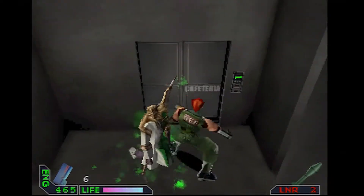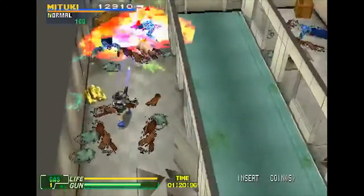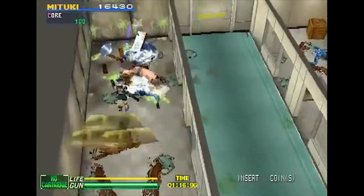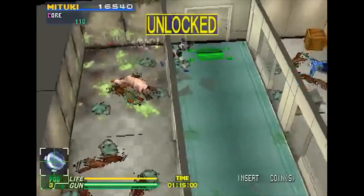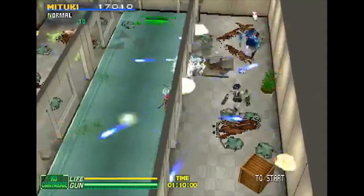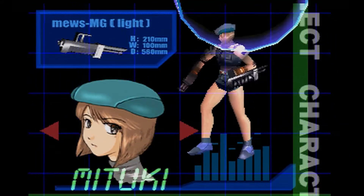Chaos Break is a sequel to the equally obscure arcade game Chaos Heat. While the arcade game was a straightforward run and gun action game, Taito did their best to ape Resident Evil with Chaos Break, even right down to the characters, Rick and Mitsuki, who look very much like Jill Valentine and Chris Redfield.